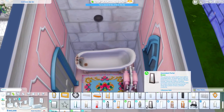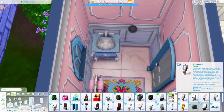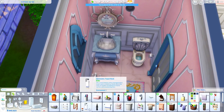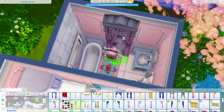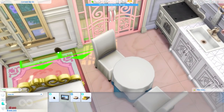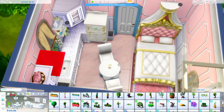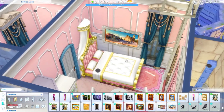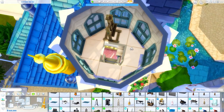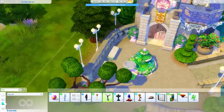Moving on into the bathroom — I needed a clawfoot tub, of course. There are beautiful towels from Get Famous, the rug is from Vampires, and I think that's a Get Famous sink. We used the toilet from Realm of Magic. Realm of Magic has some really fancy stuff and so does Get Famous, and they kind of work together. I'm adding some more curtains throughout the space, flowers on the table, and there's that mouse hole I added — I wanted to make sure the little mice had a place to go. Upstairs doesn't have much to it; I just put an easel up there so there was something functional to do. I imagine Cinderella could be up here painting the birds that fly by. Then just adding the bird feeders and the little bird path outside as well.